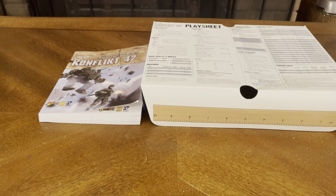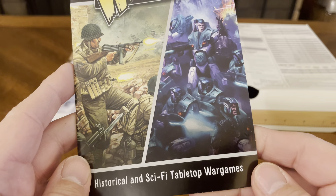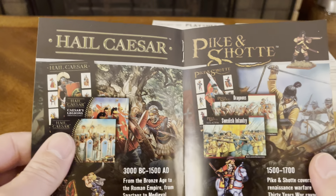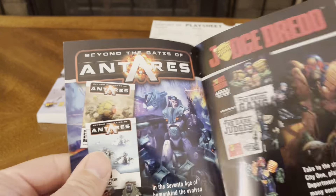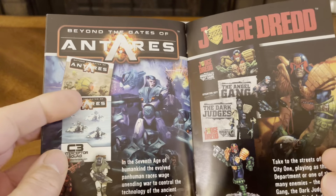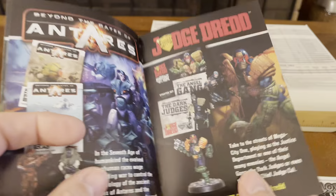The box packaging also advertises Warlord Games' other products — historical and sci-fi tabletop wargames, including Hail Caesar, Pike and Shot, Black Powder, Bolt Action, and of course Judge Dredd, which we did an unboxing for earlier as well.